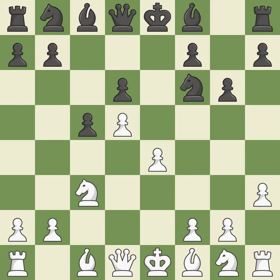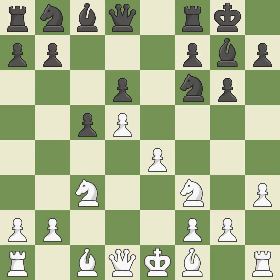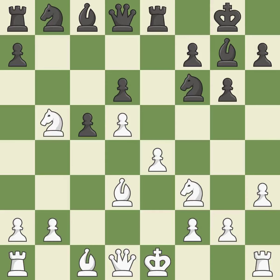H3 controls the g4 square, stopping any Bg4 ideas from Black. As a result, the bishop grows and gains flexibility on the long diagonal. This develops a knight from its starting square, activating it. Castling gets the king out of the center and activates the rook. Bd3 develops the bishop toward the center, prepares to castle, and adds a defender to the e4 pawn. This threatens to win material and is the last book move.